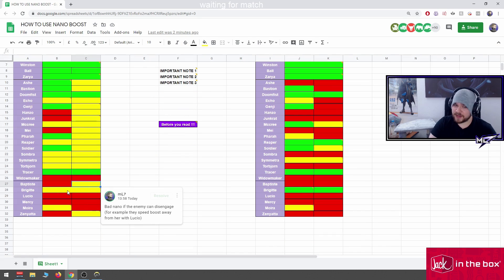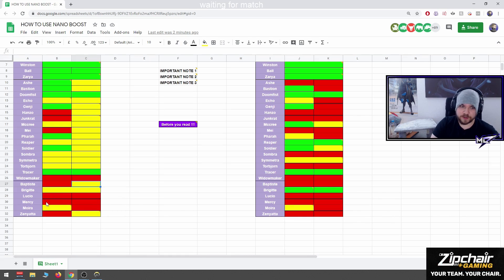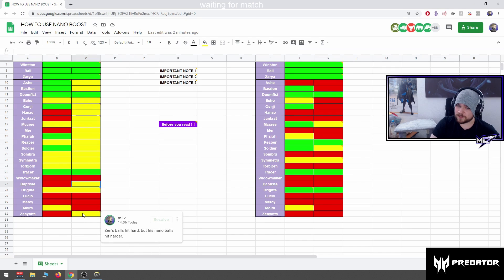Brig is still good but the enemy can disengage in high SR, compared to the right table where enemies don't know what disengage even means. Lucio: no. Mercy: no. Moira with Coalescence: same reasoning — if they can disengage and she goes low, or she doesn't need to heal, then it's a good nano target. Without this scenario: red, not a good nano target. Zenyatta with trans: useless. Without trans: Zen's balls hit hard but his nano balls hit harder.